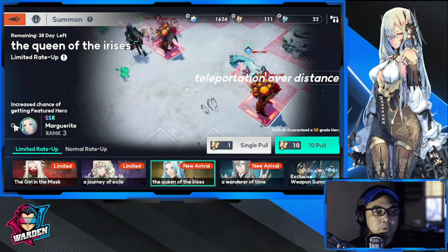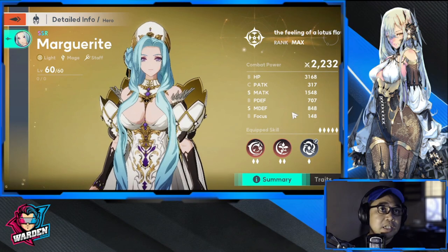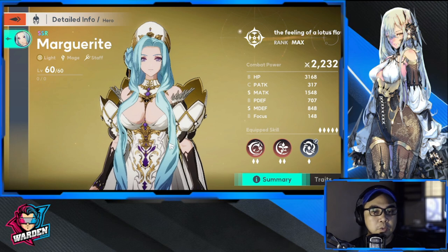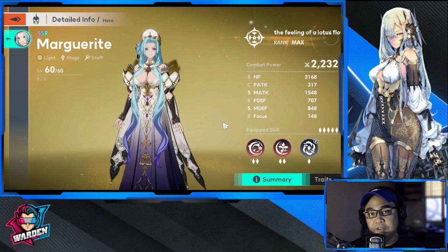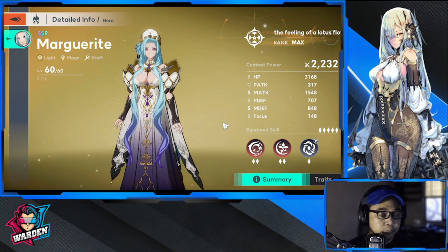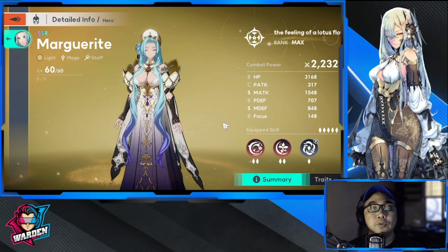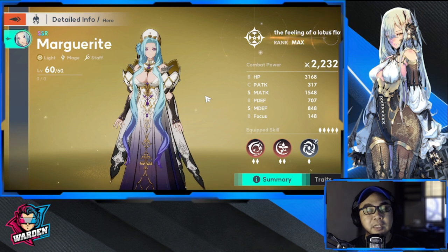Let's move on to Marguerite's stats. Obviously she's going to be good at magic attack and defense. The only thing you need to make sure you help her with is her HP and physical defense. If she doesn't last long, she won't be of good help, especially if you encounter heroes that can break through your front line. She's going to be valuable in movement, ally movement, heals, and damage.